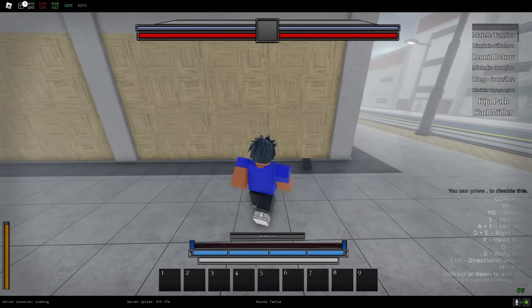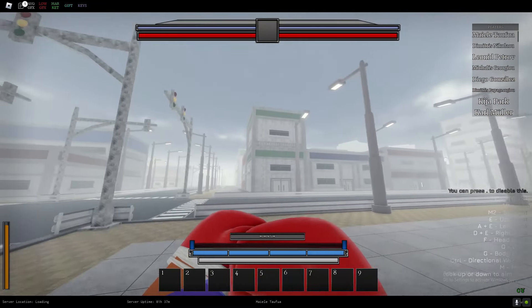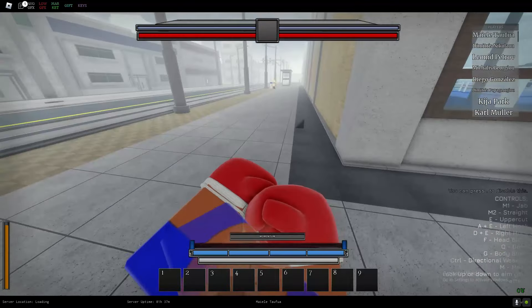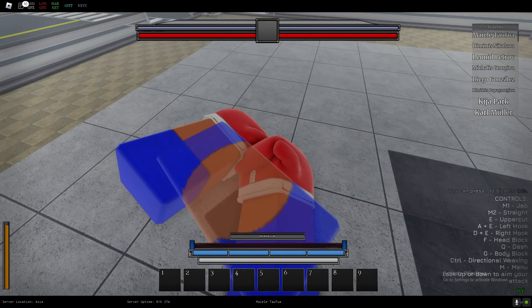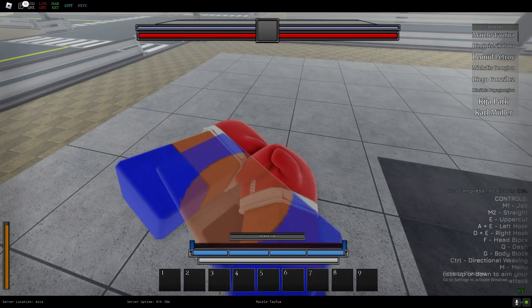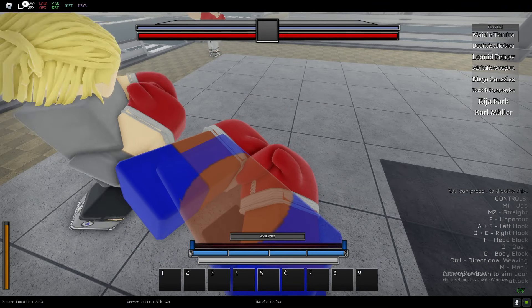As you can see, this is a boxing game. The controls we have are jab, and then straight. You can combo those by doing jab then straight like that. We've also got the uppercut.